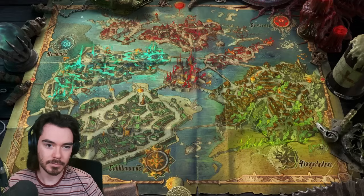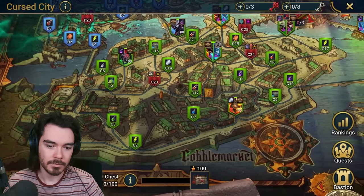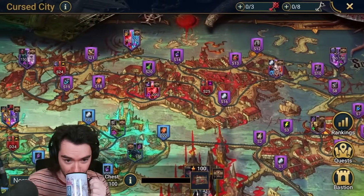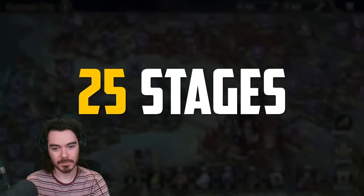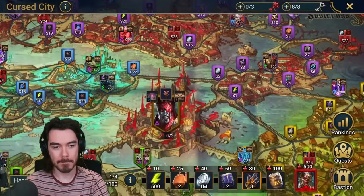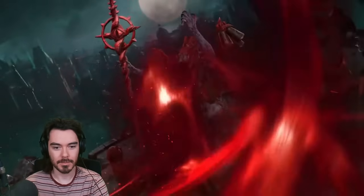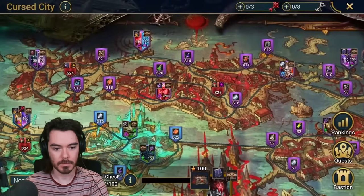It's split into four districts: Cobble Market, Dead Rise, Plague Home, and Soul Cross, with each district getting progressively harder. You're eased into the horrors through Cobble Market. Dead Rise and Plague Home are where the difficulty climbs slightly. And Soul Cross — well, Soul Cross is the stuff nightmares are made of. Each district has exactly 25 stages, and that number won't change between rotations. The positions of individual stages on the map and the paths connecting them also won't change.